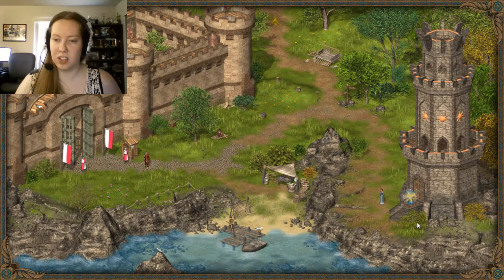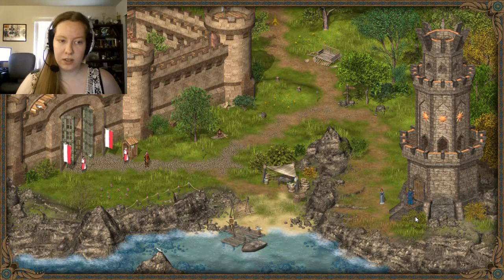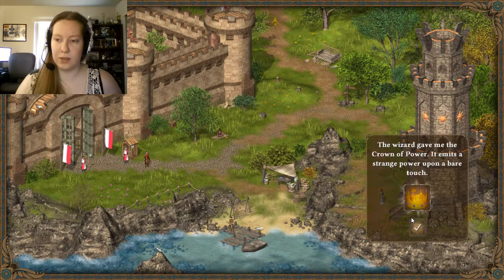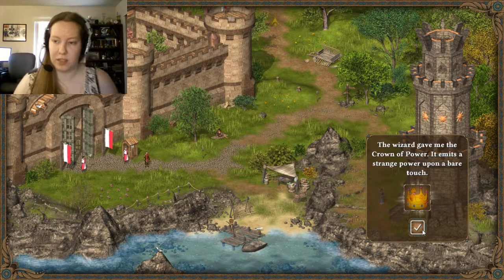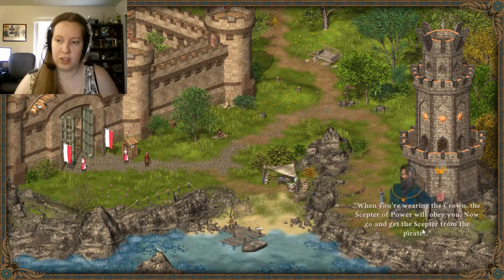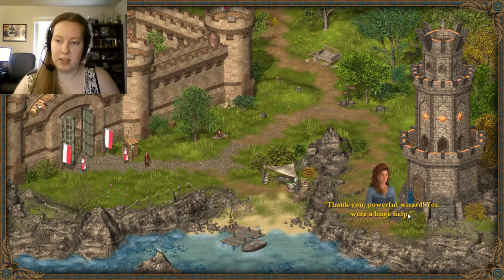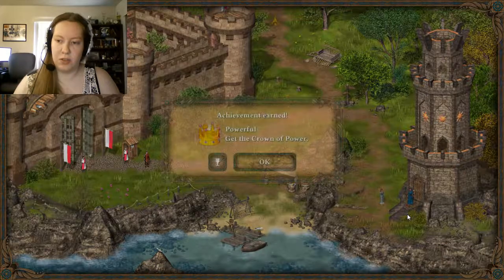Stand back, I will use magic. Done. Here is the crown of power, beautiful as it used to be. The wizard gave me the crown of power. It emits a strange power upon a bare touch. While you're wearing the crown, the scepter of power will obey you. Now go and get the scepter from the pirates. Thank you, powerful wizard. You were a huge help.